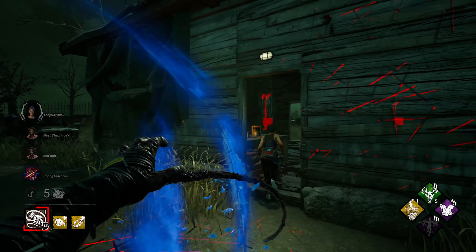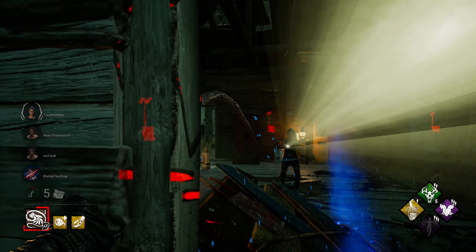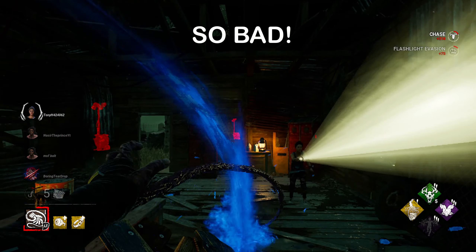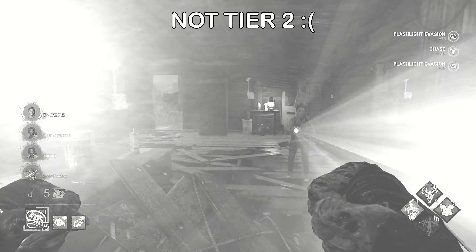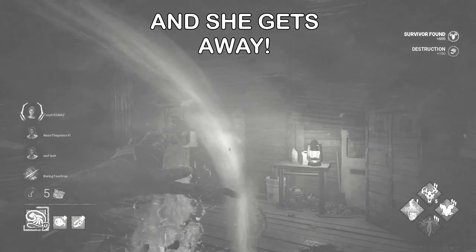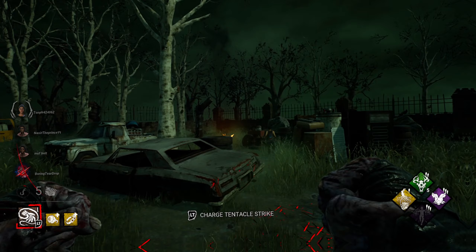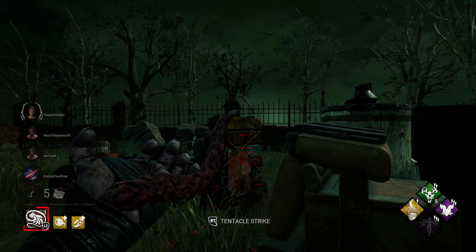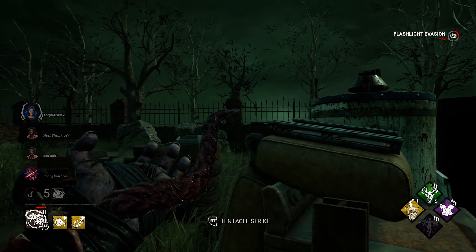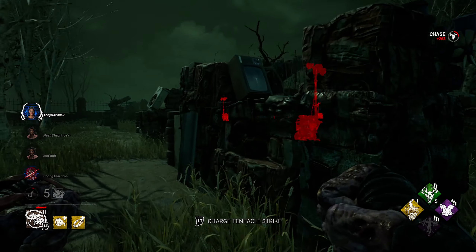She did a good job vaulting. She's doing a pretty good job dodging right there — good on her. I thought I was tier two but I wasn't. That's okay — I let her blind me. I'm just gonna take this pallet down and keep moving. Now I am tier two off that last hit, so watch this.